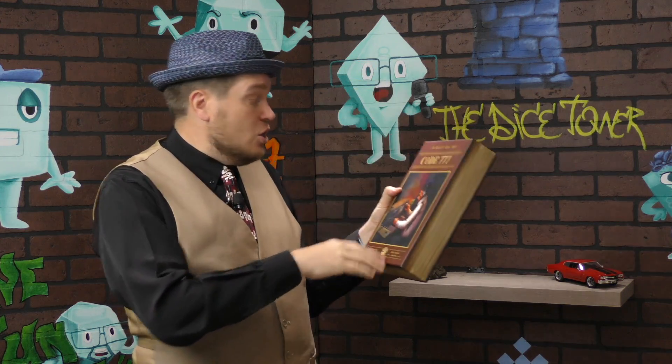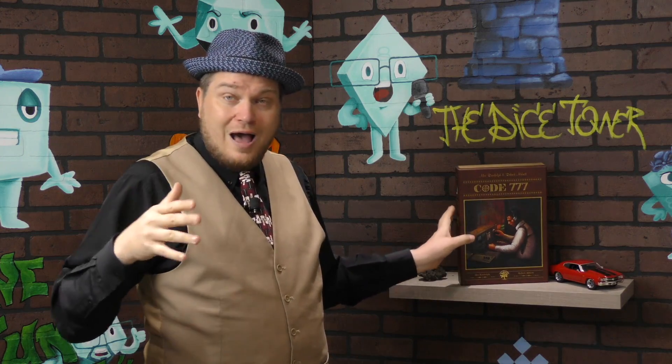In this game, you are taking this old classic game with really amazing components — wait till you see them. You are trying to figure out a three-digit code that you have, which is why it's called Code 777. In fact, your code might be 777, and the likelihood of your code being 777 is greater than it being anything else. What does that mean? Let me show you.